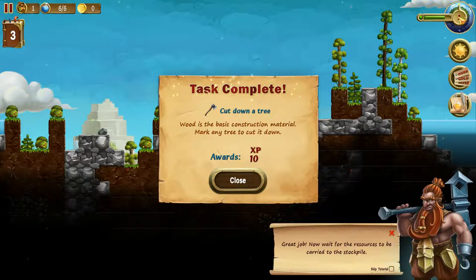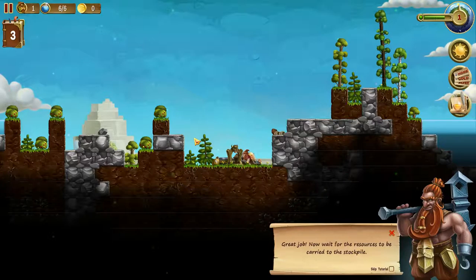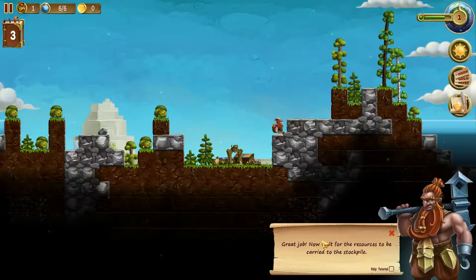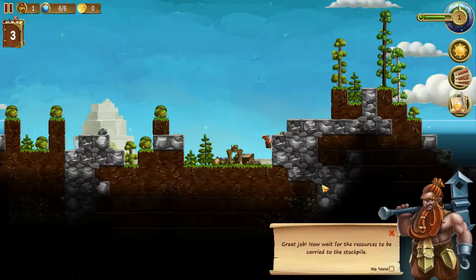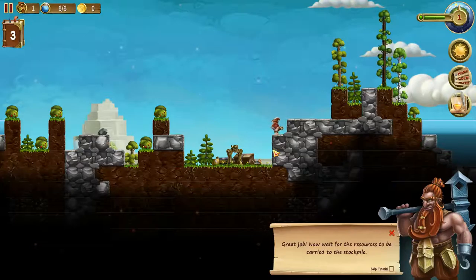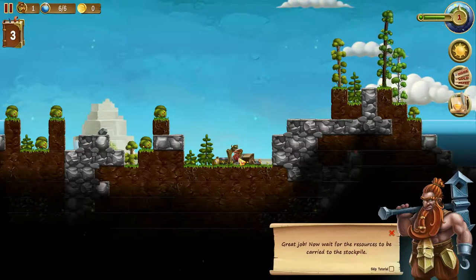We have our level counter here — we're at level one and this bar is our experience gauge. You get experience for doing minuscule tasks like cutting down trees, digging up stone and dirt, and so on. Wait for the resources to be carried to the stockpile. I've run into the problem where there'll be tons of resources laying around with no tasks assigned and the dwarf will just sit around doing nothing.